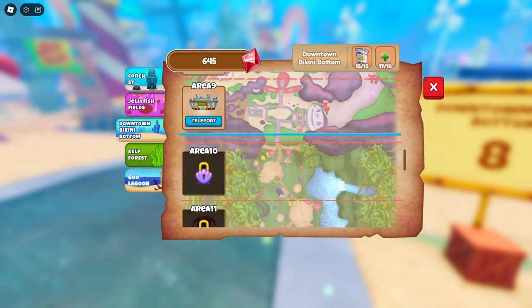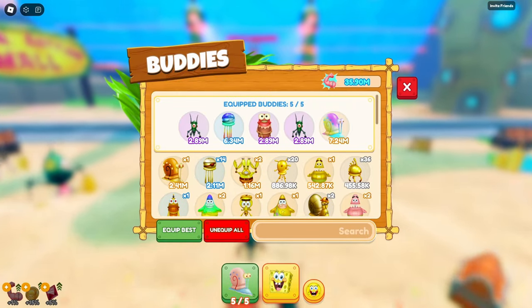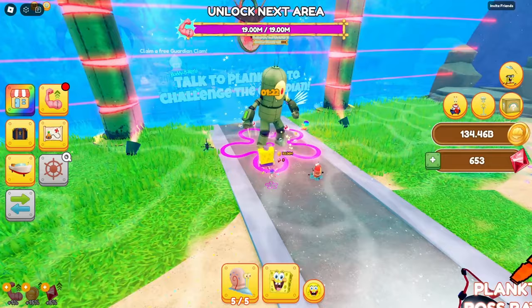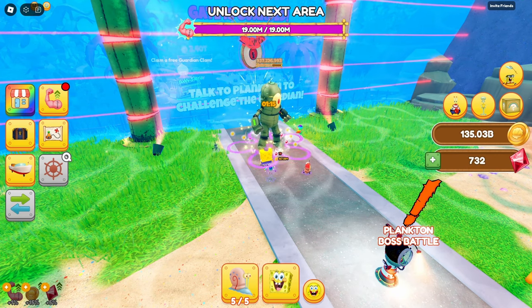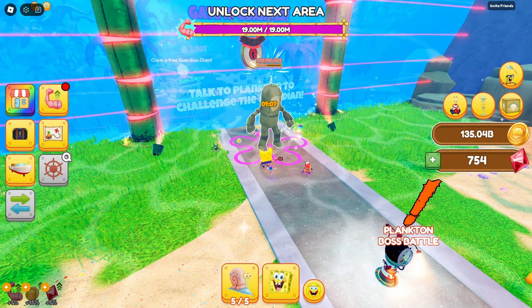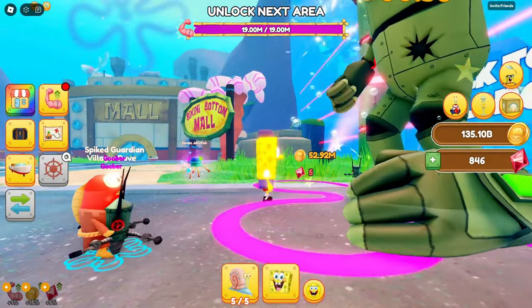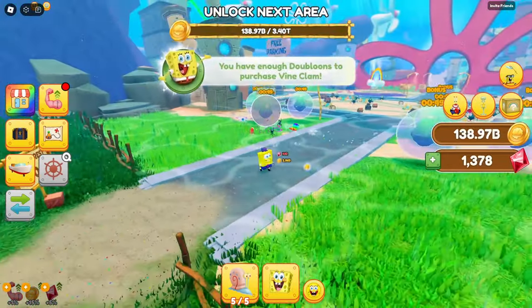Now we can finally go and take on that Plankton boss — he's not gonna know what hit him. Our current power is quite a bit higher: 3.59 versus the 19 that we need to beat this guy. We're gonna challenge the Guardian — look, it's a big old Plankton bot. We got 90 seconds to defeat him. We are not even gonna need half that time — just look at his health going down, it's going down so quick. This dude was not ready. We were over-prepared just a little bit.